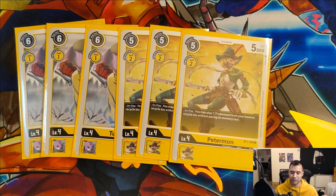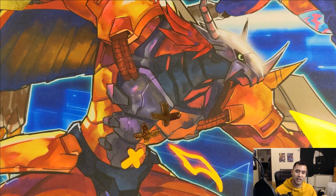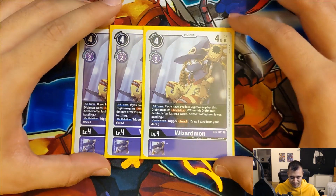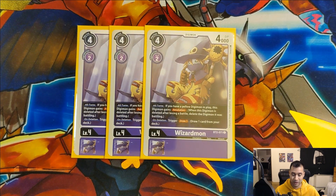Next up we run three copies of Petermon. Like I said we run Tinkermon with this set - there are some pretty fun combos we can do with Petermon, and he really helps get more bodies on the board. Yellow has very few options in terms of swarming and getting a lot of monsters on the board, and Petermon is one of the best ways we have to kind of make up for that.